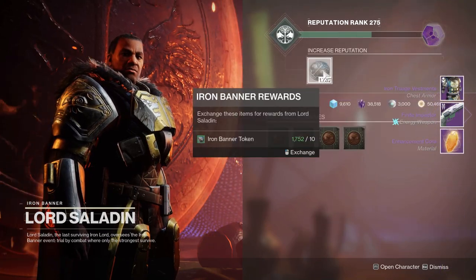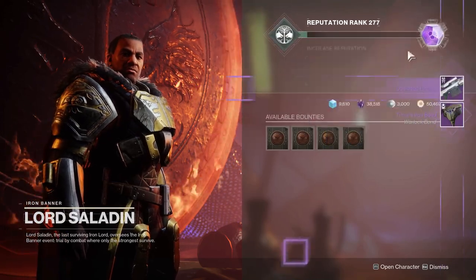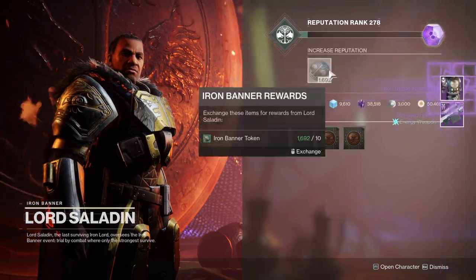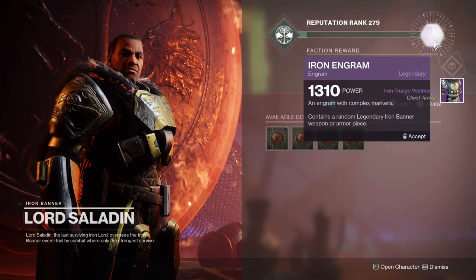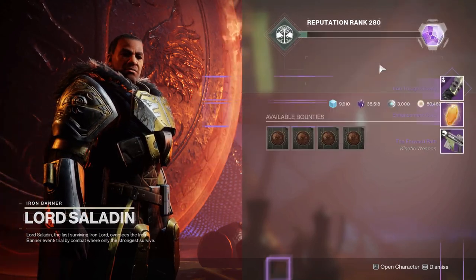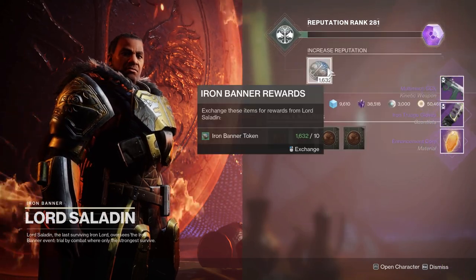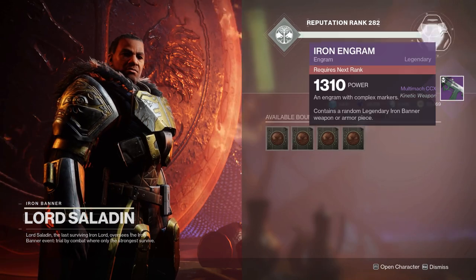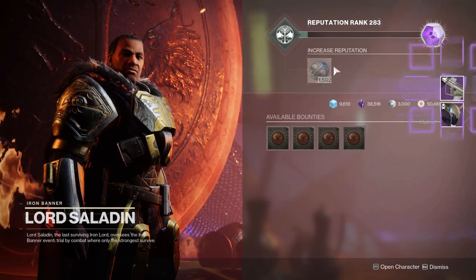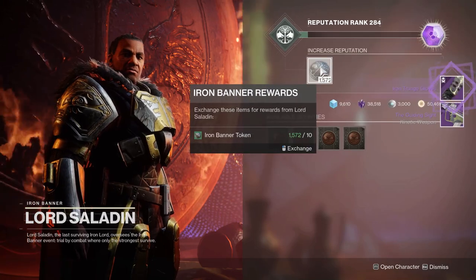Over the last couple of days I've spent over 5,100 Iron Banner tokens that I've been collecting over the past three years, trying to get a god roll Reese Walker shotgun, because this thing looks like it's going to be pretty crazy. I wasn't using the tokens for anything else so I said what the hell, spent a ton of tokens — and as I was doing this it really occurred to me how awful this system is. I want to break that down for you guys and give Bungie a couple of suggestions as a backseat game developer.